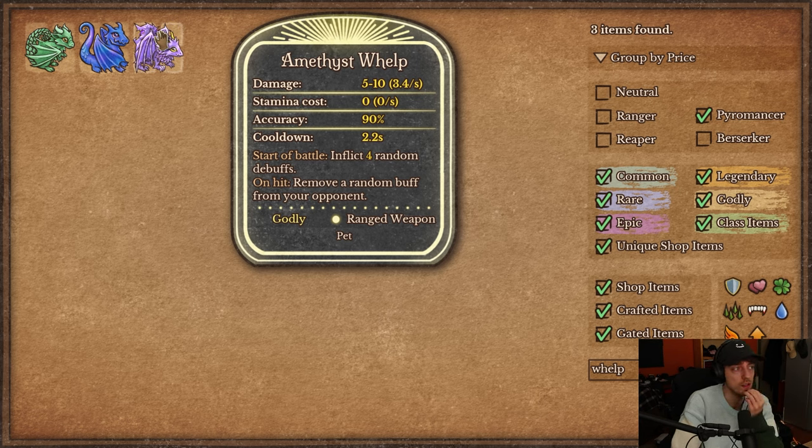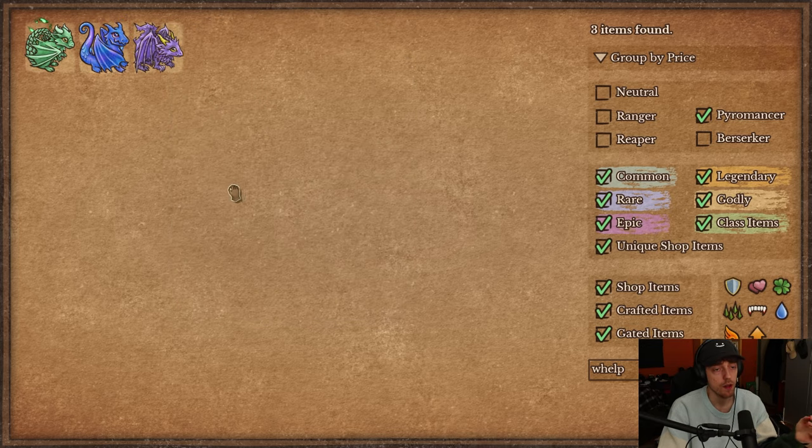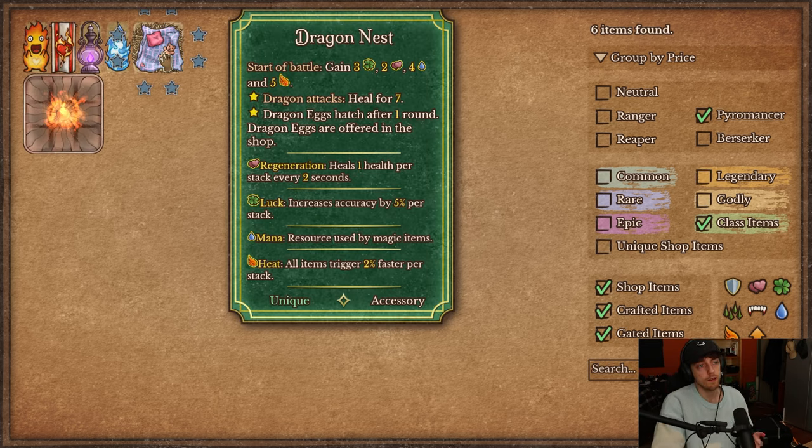We're seeing a lot of ways to mess up builds that rely on buffs, so maybe the meta will shift toward pure damage on weapons rather than relying on Bloodthorn and buff gain. I don't think these dragons look that good on their own, but because Pyromancer gains heat really quickly, dragons are naturally good since they don't use stamina. Dragons are probably the biggest payoff for a lot of heat — which is why Chonk is so good. With Dragon Nest you can't play Chonk, but there's one more dragon we'll see later.